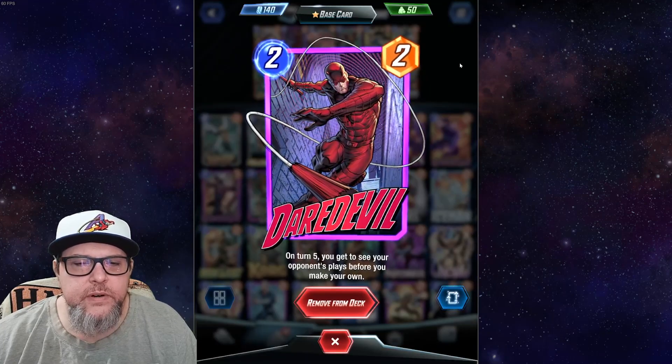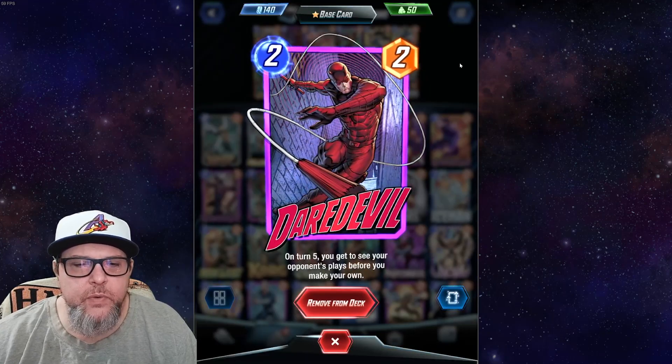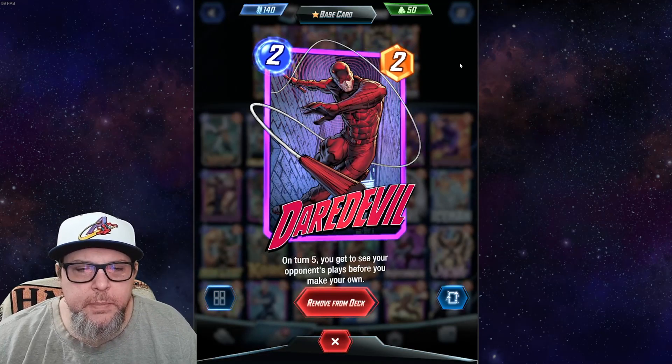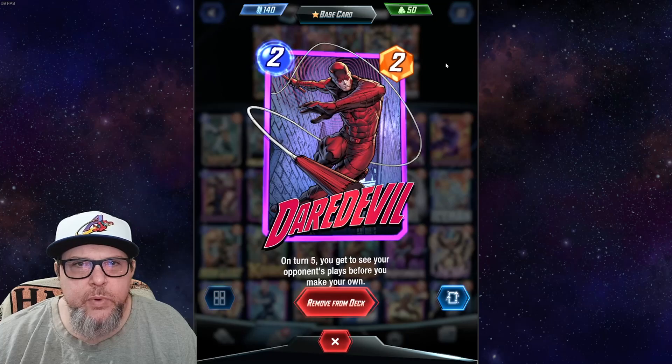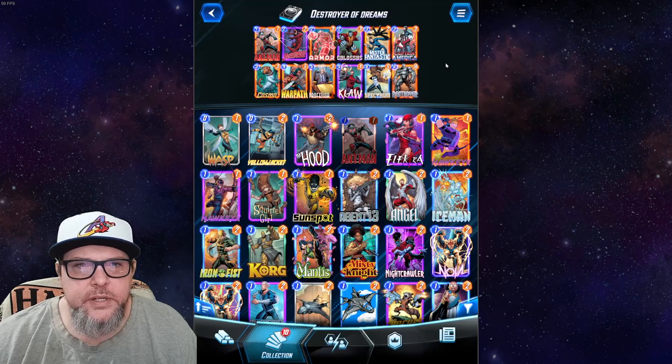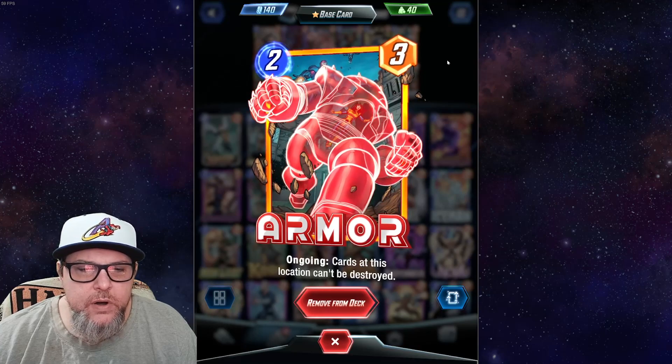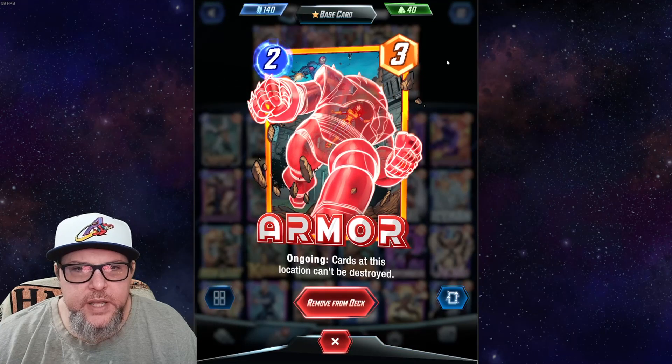Next up we have Daredevil — on turn five you get to see your opponent's plays before you make your own. I've talked about this card before in a previous deck. It's super powerful for the end game, one of the more powerful cards there is. Next up we have Armor — ongoing: cards at this location can't be destroyed.